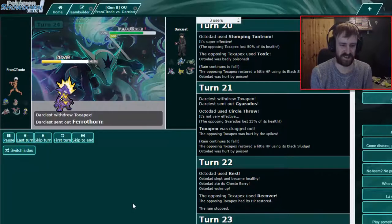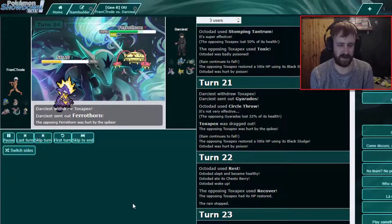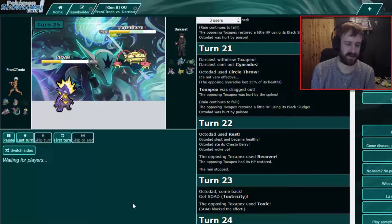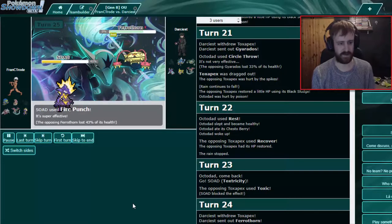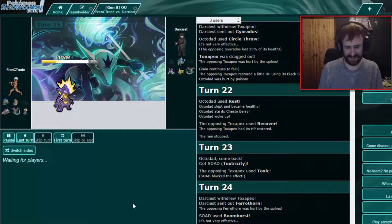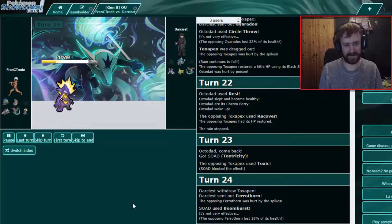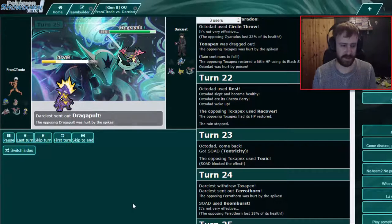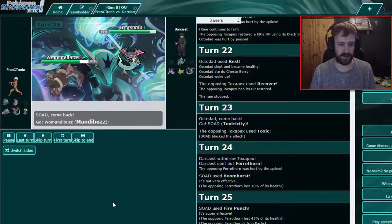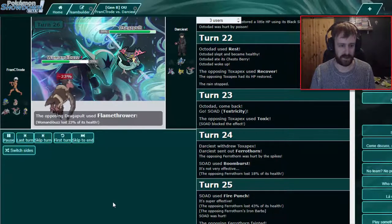Do you want to break Jolteon now? Yeah, just Boom Burst! That's good — he can Fire Punch now without the rain, we kill him from here. There we go — finally the Ferrothorn is gone, took long enough! We have Dragapult here — we could go Mandibuzz which is our check. Worst case we have a Choice Scarf Dragapult as well, that's why we have it.